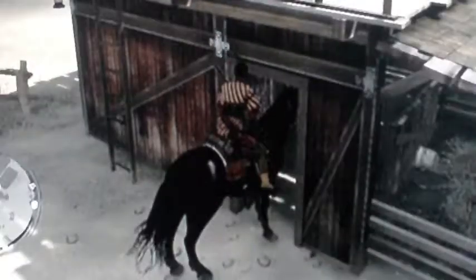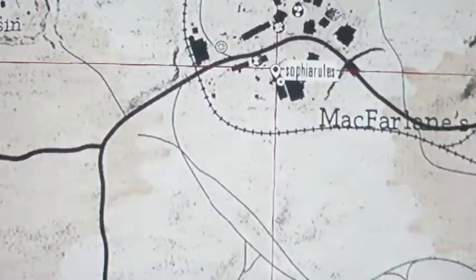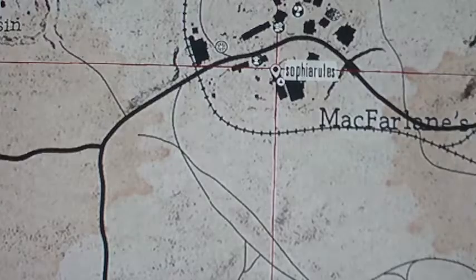Hi, this is Sophia Rules in Sponic 651. We're currently doing the Bon Glitch in McFarland Ranch. To do this you just want to come to this little bon thing here, where they keep the cows.